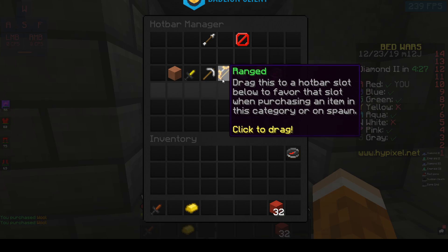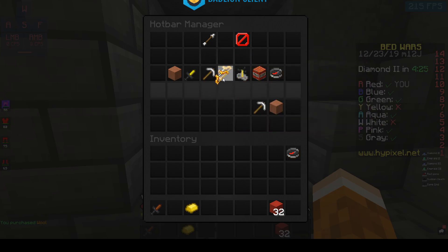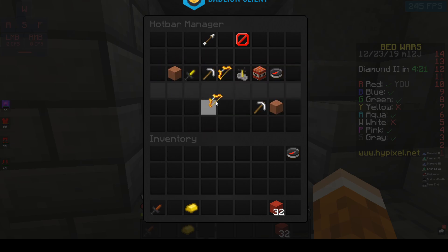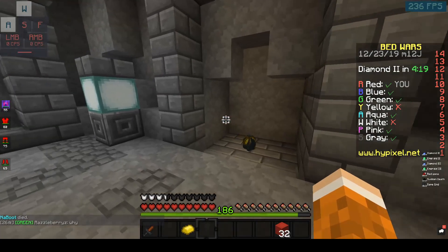So you can customize it with potions, utility, and all this kind of stuff. You can do it with weapons and blocks as well — and yeah, that's basically it.